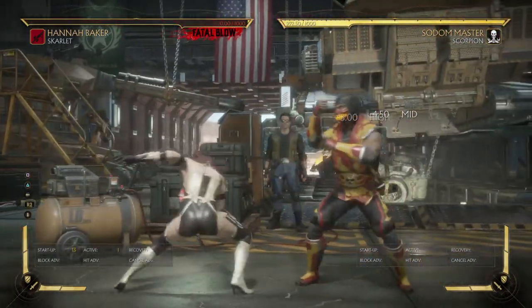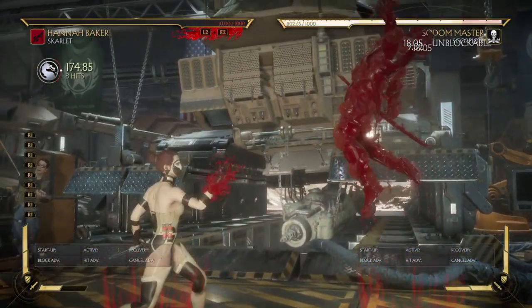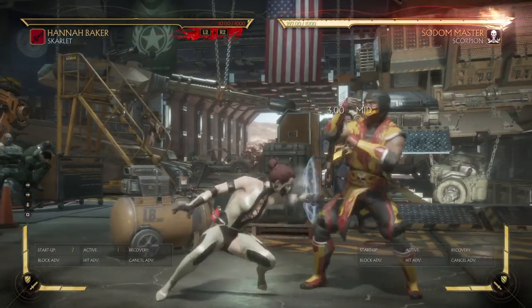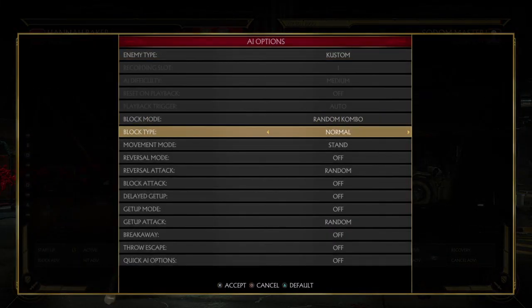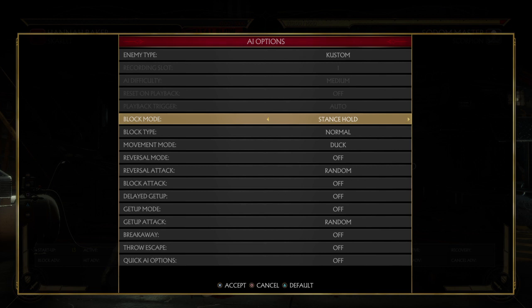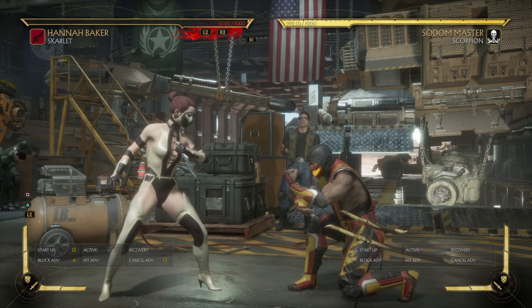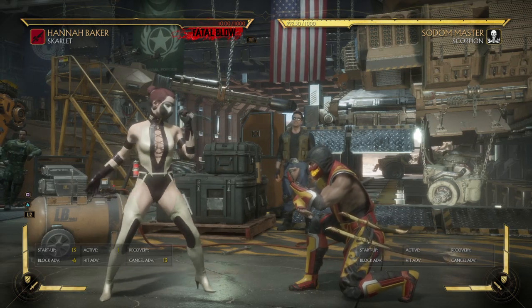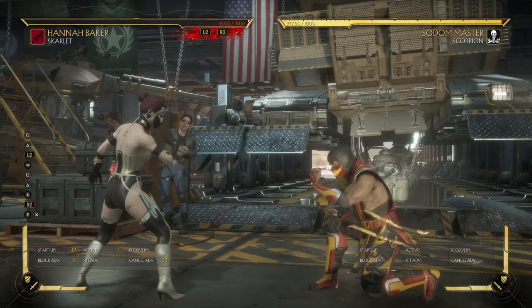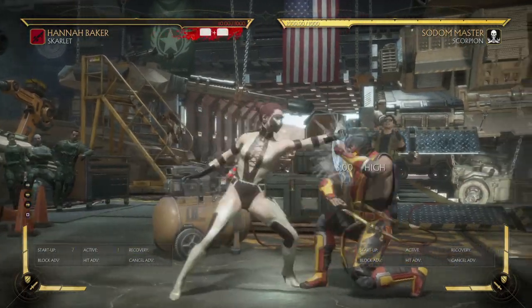Hit confirm - see, I can do it. My reaction time is bad so it is very very possible to hit confirm. Every time your opponent does something, you could backdash, but if you really want to check your opponent just flawless block that. Flawless block into up 3 - not up 2, up 3. That one-two into flawless block is a mind game you definitely need to have.